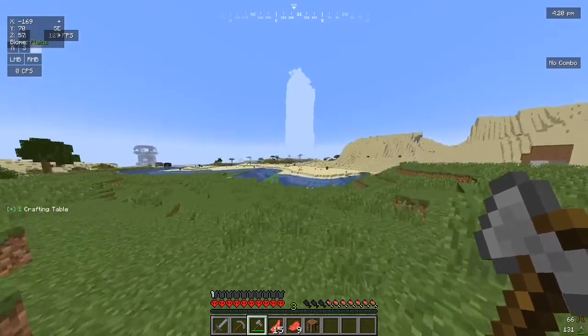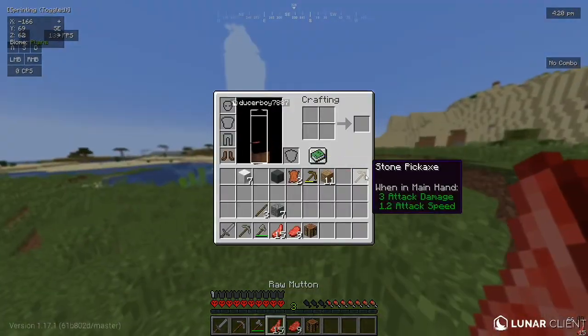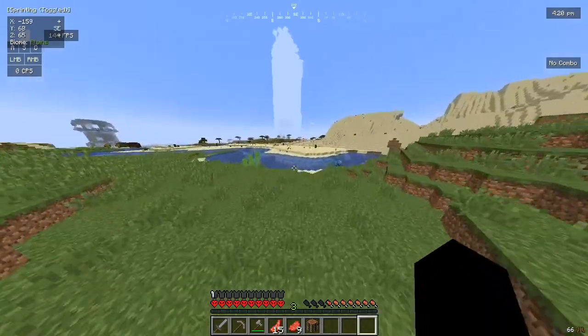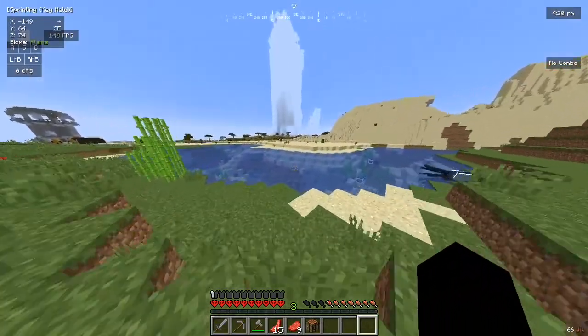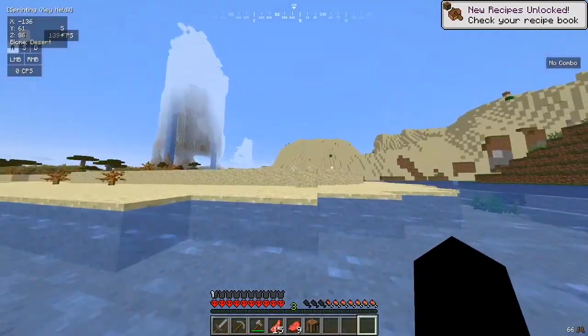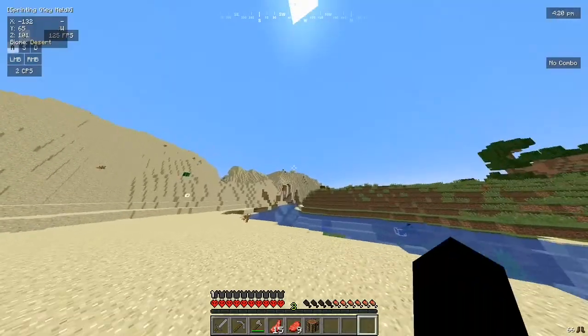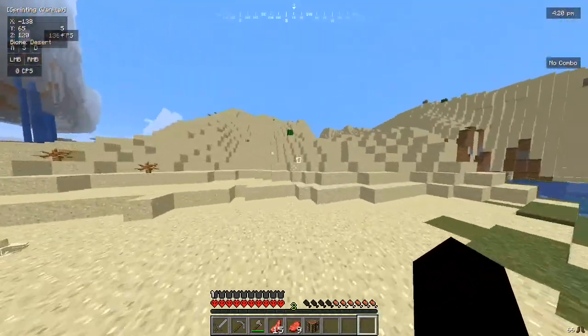We need to figure out how to get up there, so I think we should go closer to it actually, because then we can see where the best way is. Also I need to mark down the corners and how high up it is. Oh wait — is that a village? Yeah, I just saw it out of the corner of my eye.